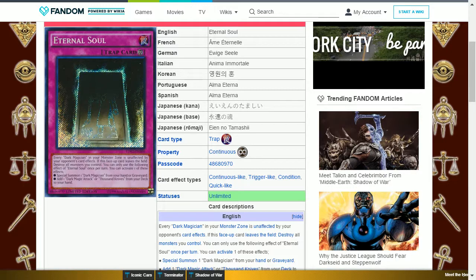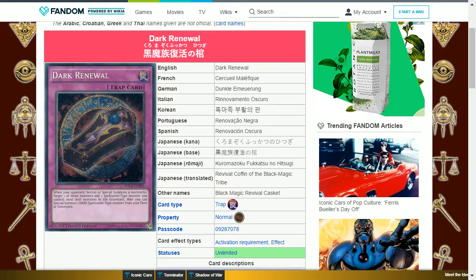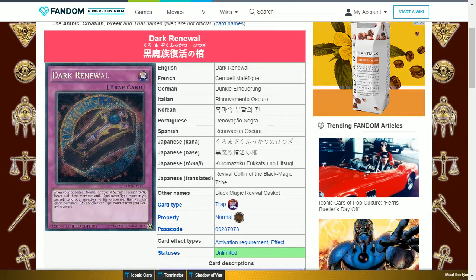The next card is Eternal Soul. This is a continuous trap card. Every Dark Magician in your monster zone is unaffected by your opponent's card effects. If this face-up card leaves the field, destroy all monsters you control. Once per turn you can activate one of these effects: (a) special summon one Dark Magician from your hand or graveyard, or (b) add one Dark Magic Attack or Thousand Knives from your deck to your hand. This protects your Dark Magician, recovers them, and searches for a card that either destroys back row or destroys monsters.